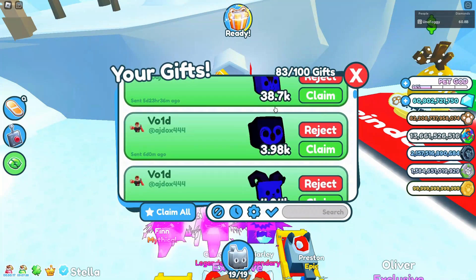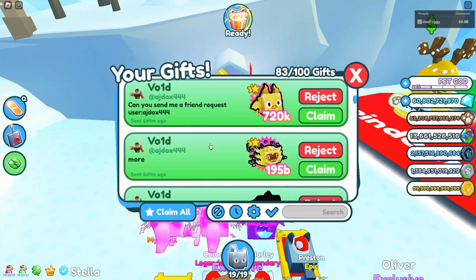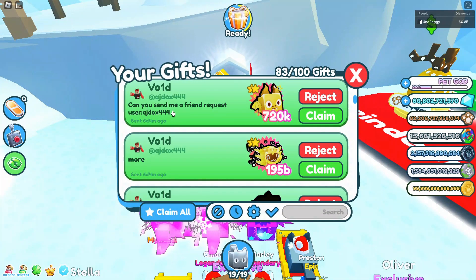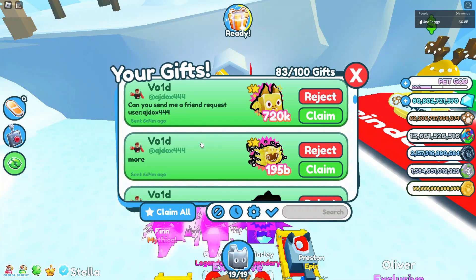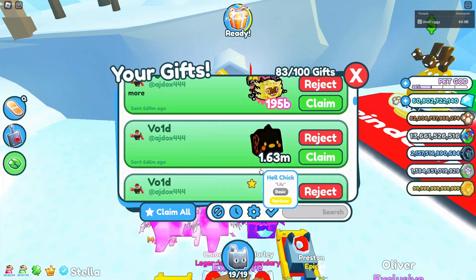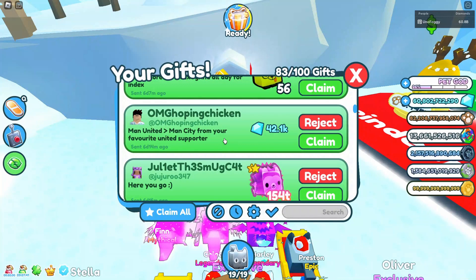We also got an enchanted deer - I don't even know where a lot of these things are actually from. Overall, thank you very much - they also say can you send me a friend request, ajdocs444. Of course I will do that just after this video. A lot of index stuff right here which is absolutely insane.